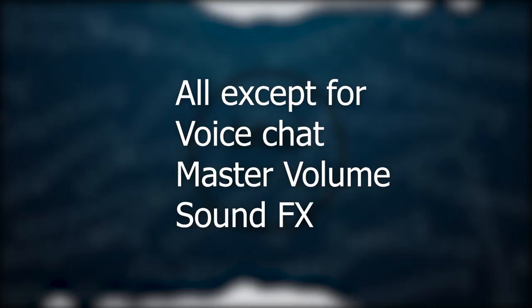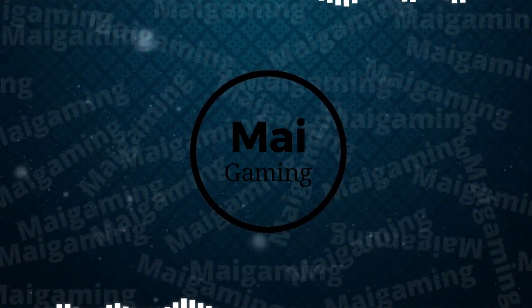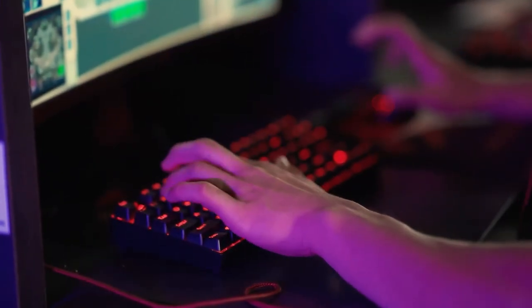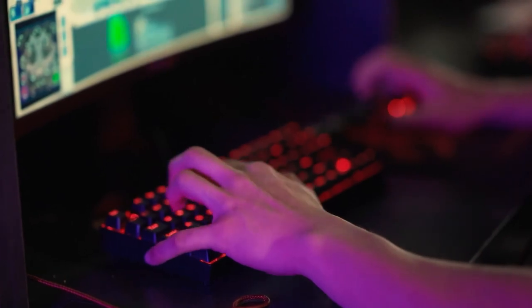My next tip is to turn off all other audio sliders except for sound effects, master volume, and voice chat. This will limit distractions from your character speaking or any music the game has. Try to also tweak the voice chat volume because you don't want that too high either.